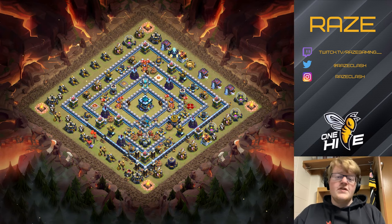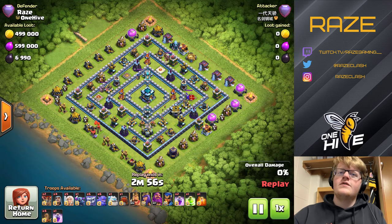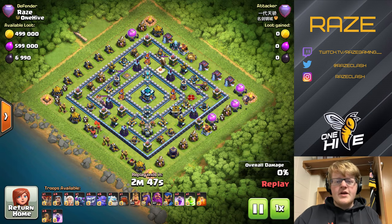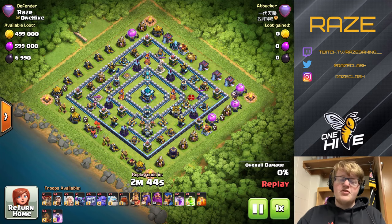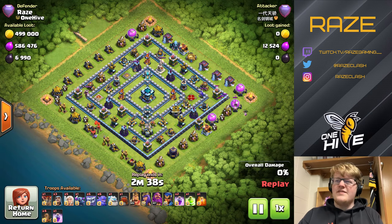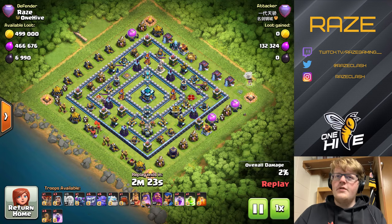Let's take a look at a couple of replays and see how the base defends in practice. Here we have a yeti smash attack — a very common army in legend league, especially among Chinese players it seems. Starting off with the funnel on the right side, and the queen charge comes from there and ends up by the eagle area. That's where he's going to drop the rest of his troops.